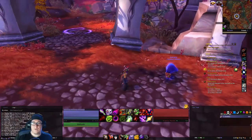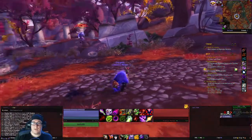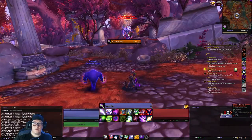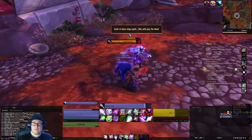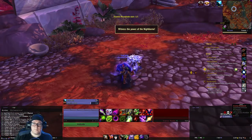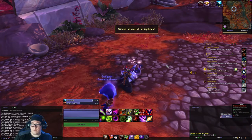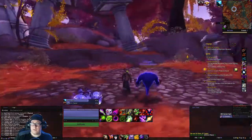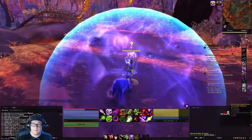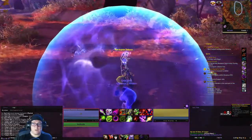We move to a fourth circle, which is not far from the third one - it's just up ahead. We're presented with this gentleman here, and we just have to defeat him. Now we have another circle to head to. In this circle we have her here, which we turn the quest into.